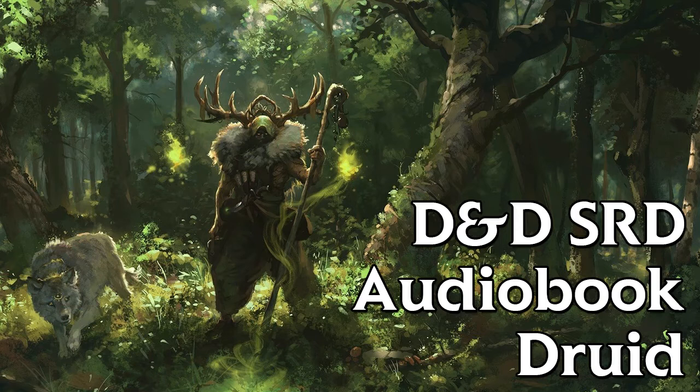Circle of the Land. The Circle of the Land is made up of mystics and sages who safeguard ancient knowledge and rites through a vast oral tradition. These druids meet within sacred circles of trees or standing stones to whisper primal secrets in Druidic. The Circle's wisest members preside as the chief priests of communities that hold to the old faith and serve as advisors to the rulers of those folk. As a member of this Circle, your magic is influenced by the land where you were initiated into the Circle's mysterious rites. Bonus Cantrip: when you choose this Circle at 2nd level, you learn one additional Druid cantrip of your choice.